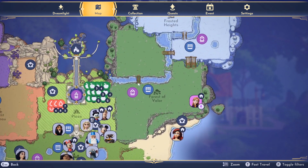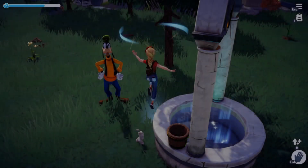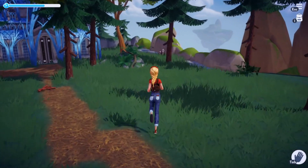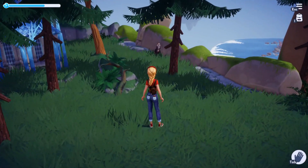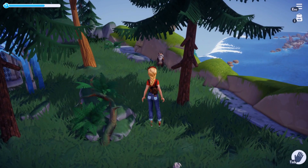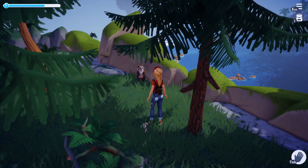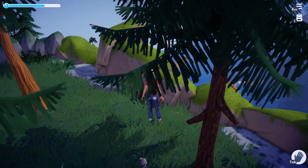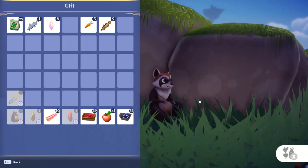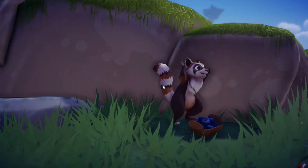Next, we're headed over to the Forest of Valor to look for some raccoons. The raccoons are so fluffy and adorable, and their favorite thing to eat are blueberries. If you don't have any blueberries on hand, you can also feed them some raspberries. You approach the raccoons in the exact same way as the crocodiles — as they raise their head, you wait; as they lower their head, you can approach. Look at how cute they are when they sit down as you approach them. Now we can feed them their favorite food, the blueberries, and hopefully we'll be able to add them as a companion.